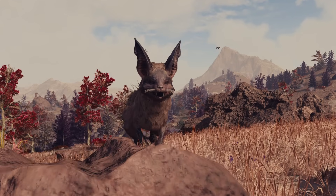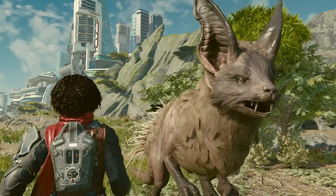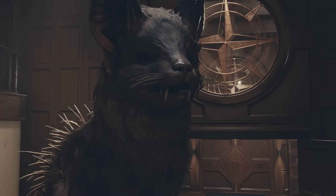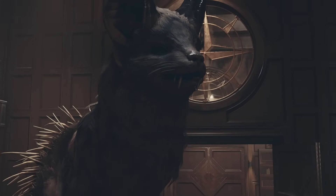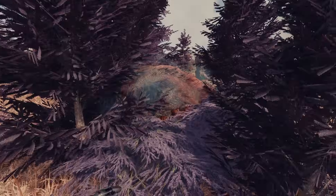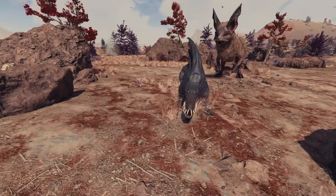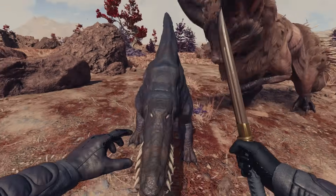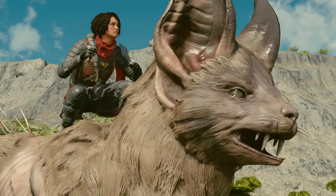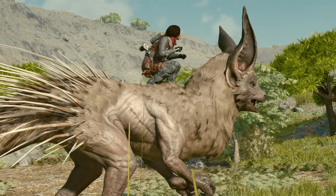Foxmeat will also happily follow you anywhere, enjoying life and not judging you for your actions, because as there is no creation kit released yet for Starfield, the mod actually implements Foxmeat by replacing Vasco with him. You'll have access to him right at the start of the game, although unlike Vasco, he will mostly just sit and watch you fight for your life. But occasionally he will actually fight things if they are close enough and he gets aggro, so he can sort of be a valuable asset in a fight.